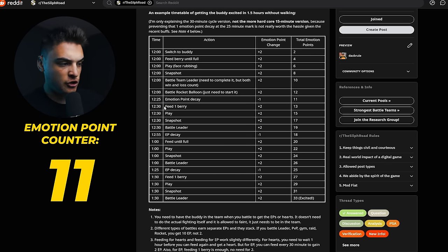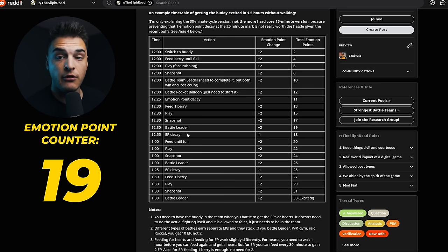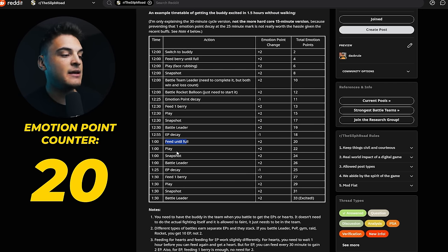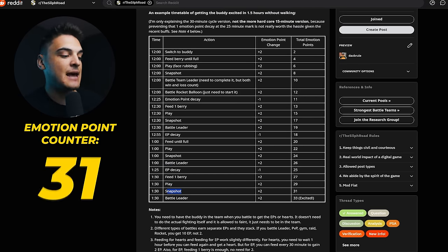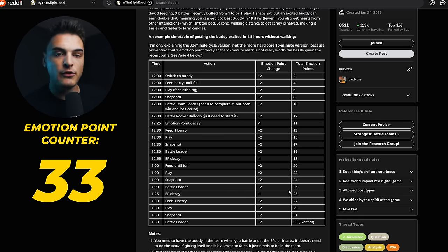At the 30-minute mark, do the same thing again: feed your buddy, play, snapshot, battle a team leader, then set another 30-minute timer. You'll lose one more emotion point. Then the next hour, feed, play, snapshot, battle leader, set another 30-minute timer. And for the last round: feed, play, snapshot, battle leader. That will get you to 32 or 33 emotion points and your buddy will be excited for completely free. From there, you can do all those things again to get all the hearts you want in only an hour and a half to two hours.